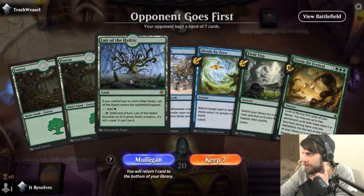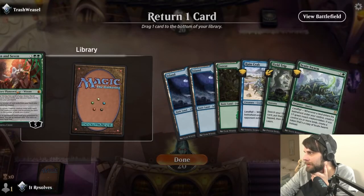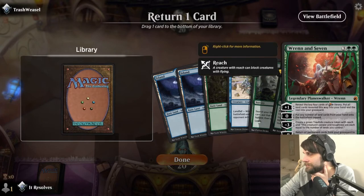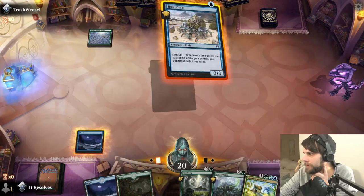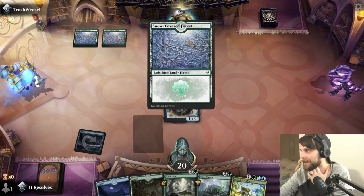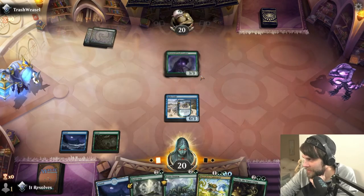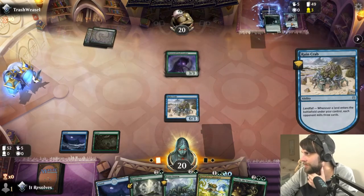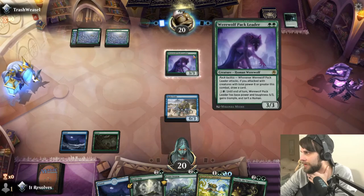We have to get a win this time. Do we feel this hand is good enough? It's not great — I'm going to mulligan. I'll take this. This is actually pretty solid. If we can keep things around, we'll be in good shape — we may not be able to, but I have hope. Let's get the land down, mill for a few. Some good cards that we milled there, which is good. But they are gonna get a good solid attack in.